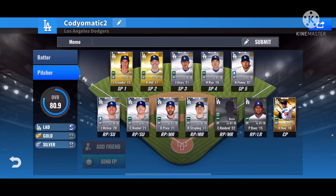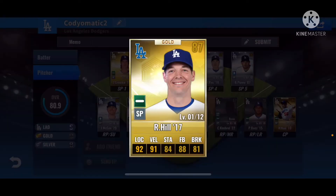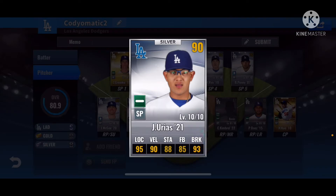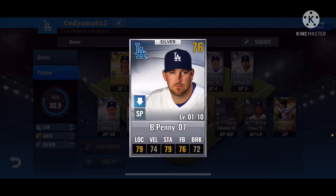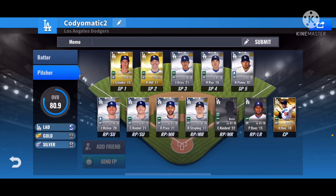The pitching side of things is a bit weaker, but we got one card in particular that kind of changed it. We got Zack Greinke's 2015 card — his best year — 87 overall. We got Urias, 90 overall, pretty good, I'd say his best year by far. And we got Brad Penny, who I don't really know why I have, but I could not pull a Kershaw for some reason. Once I pull a Kershaw, Penny's most likely gone.